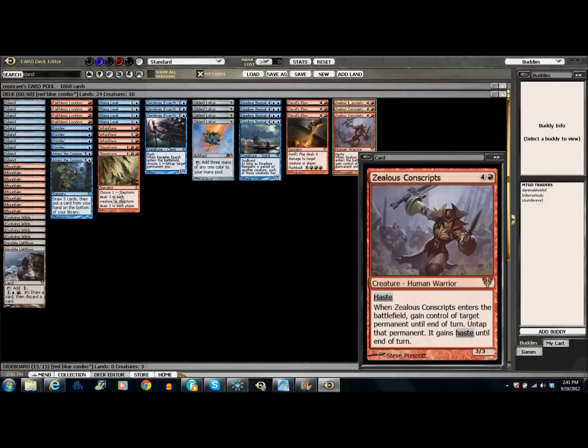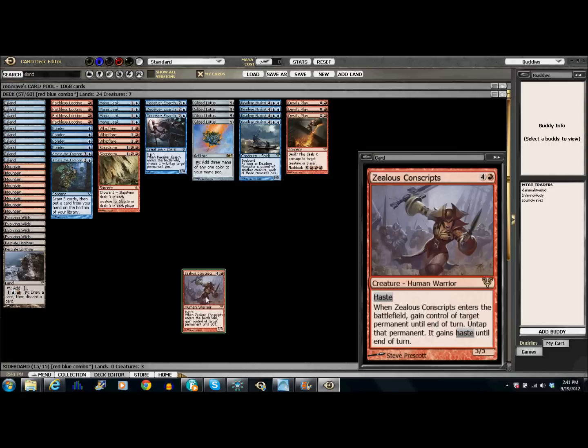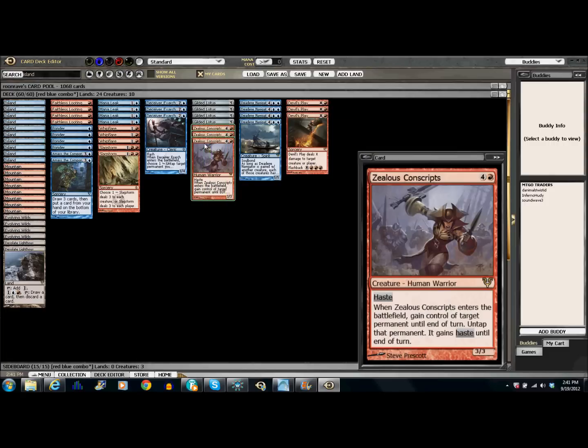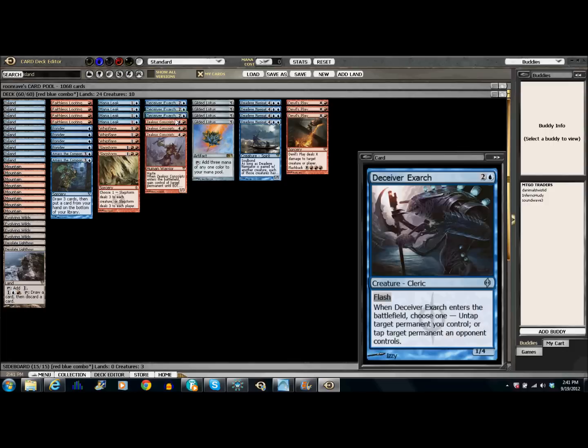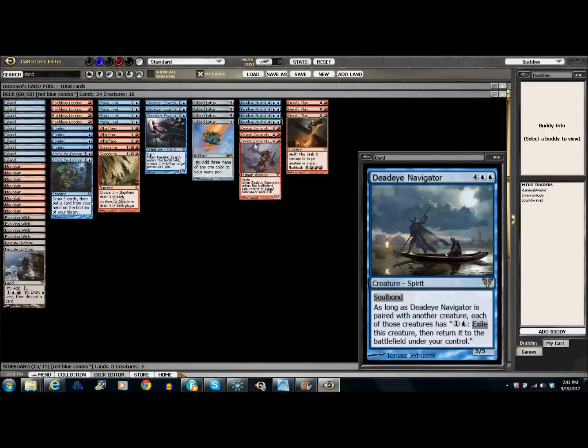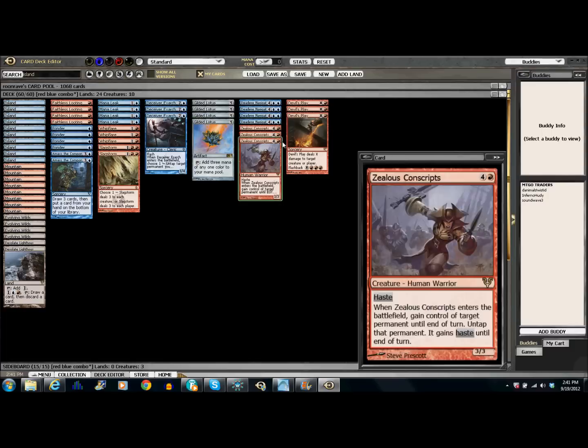He also has three Zealous Conscripts, which is just a win-more basically. He can also combo off with the Deadeye Navigator. So it's like turn five, steal something, maybe swing in some damage, turn six Deadeye Navigator, soulbond — and then next turn he can just steal all your stuff and kill you. Just an extra win condition.